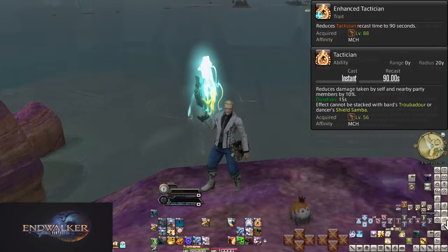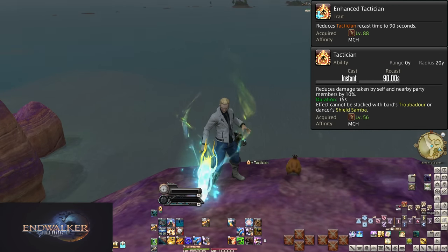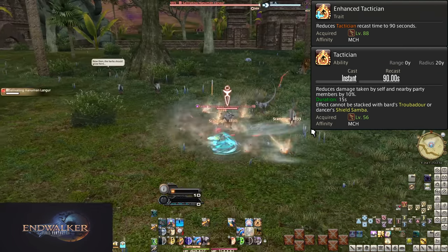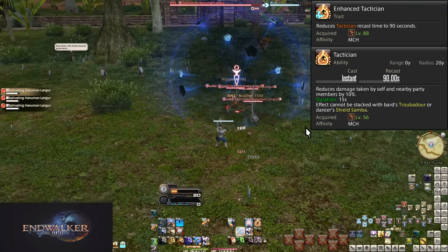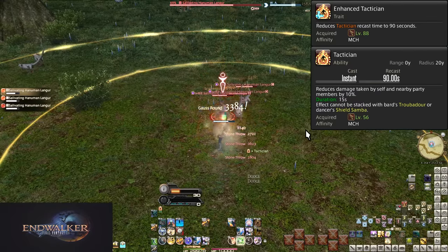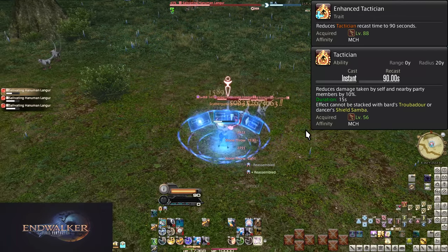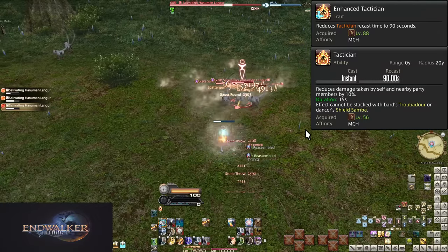Level 88, Enhanced Tactician. This reduces the recast time of Tactician to 90 seconds. You can now protect the team that much more often. Remember, if an attack is going to deal a lot of damage to the whole party, protect them with Tactician. 90 seconds is still relatively long, but way shorter than before — you really should be using it.